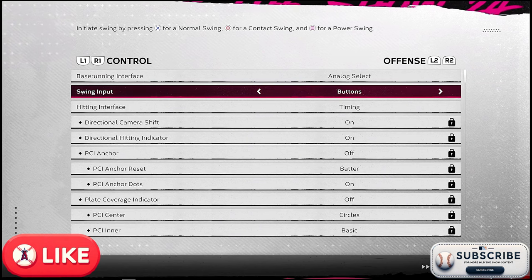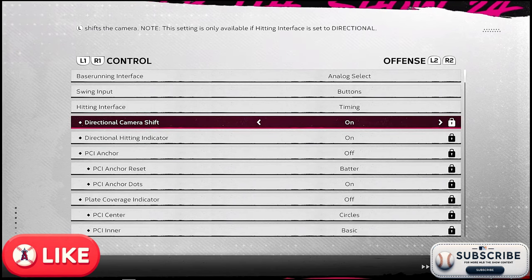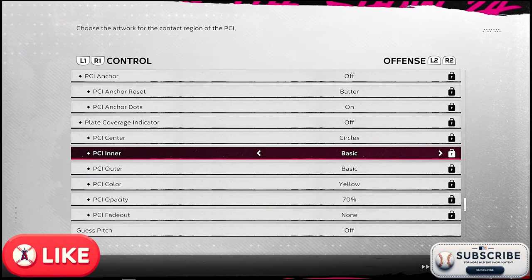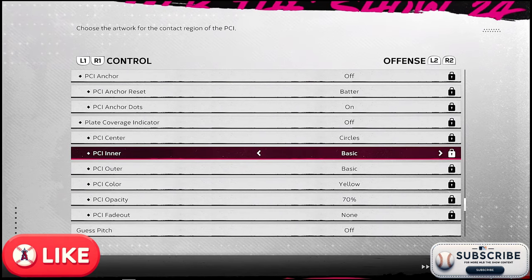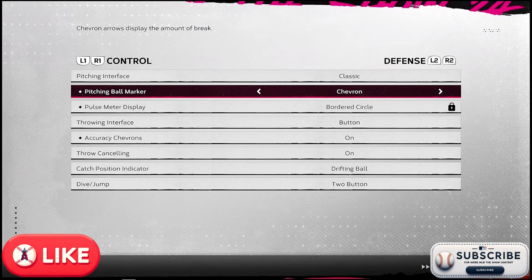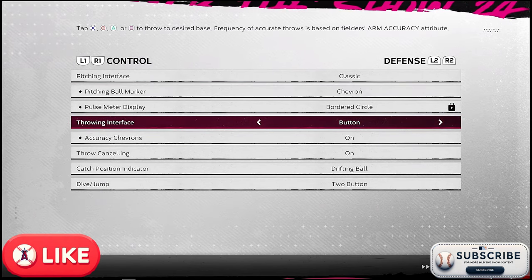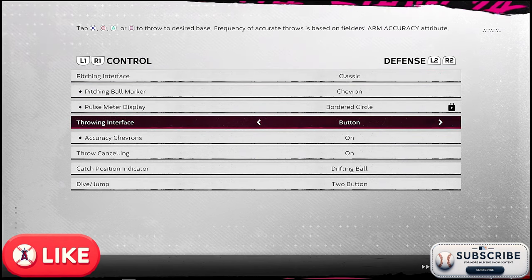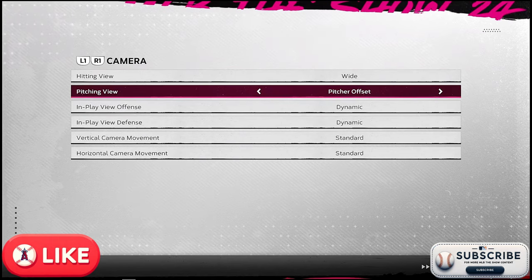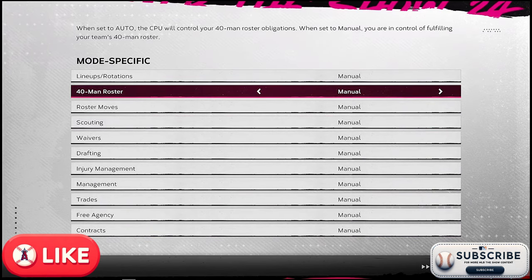We're using buttons for contact swing, normal swing, or power swing, and using timing to rely on the overall rating of the player. We're turning off all the PCI stuff. I like the simulation component of what MLB The Show does. Defensively, we're going with classic pitching interface with the chevrons — basically leaning on the player's attributes. I'm still messing with the camera stuff, and everything else is manual.